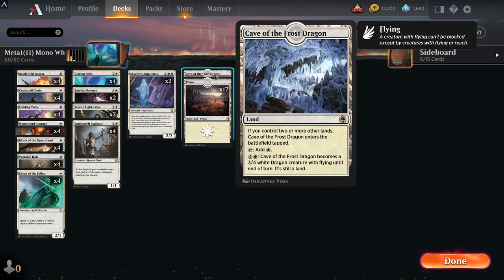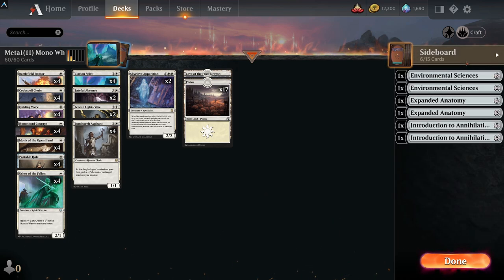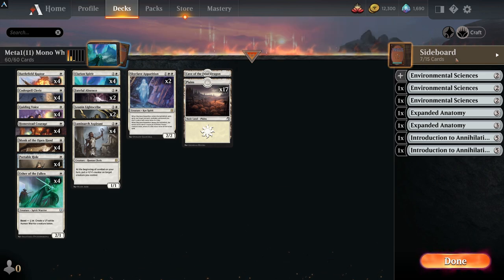The land base runs 17 basics and one Cave of the Frost Dragon for evasion — flying over the top is a nice card. It's possibly not essential if you want to cut a rare, or you could swap it for another Skyclave Apparition. There is a sideboard — only six cards in it, possibly missing one. Environmental Sciences and Expanded Anatomy are in there.